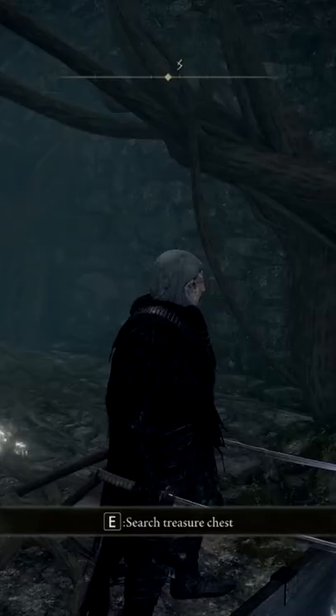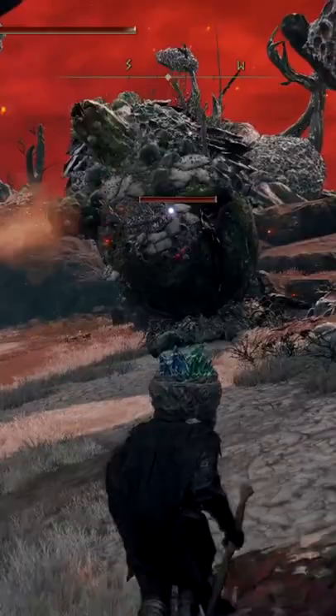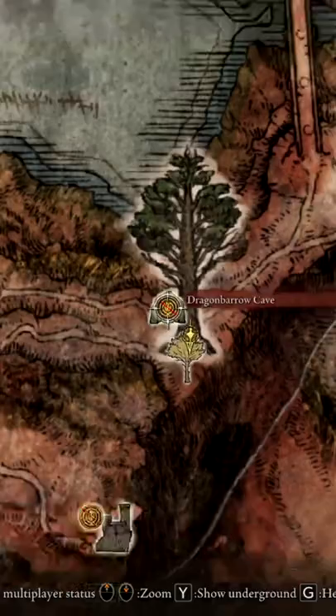In Lake of Ionia, the meteorite staff and rock sling incantation can be found extremely early into the game, making them a staple to builds that revolve around spells and magic.